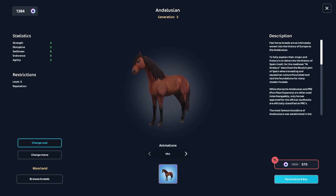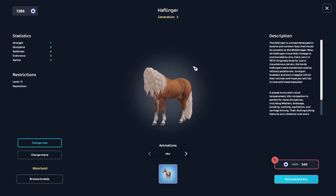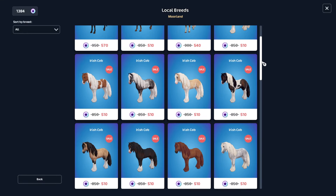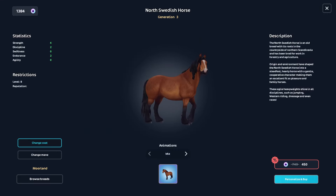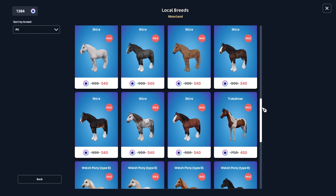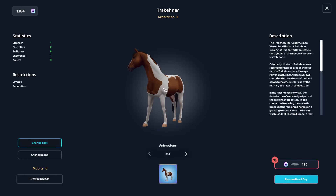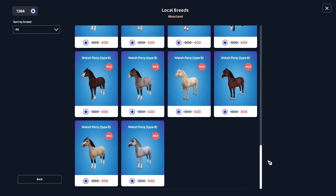The app versions of the Andalusian from 950 to 570, the Belgian Warmblood from 850 to 510, the Haflinger from 900 to 540. Let's see what else — I think I heard North Swedish — yeah, we have this one from 749 to 450, and then the Trakehner from 750 to 450. And then we are done, that's it for this one.